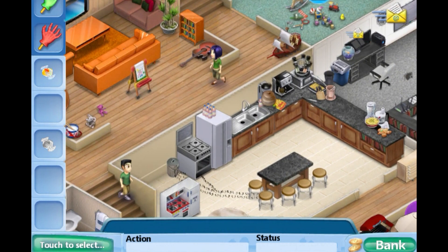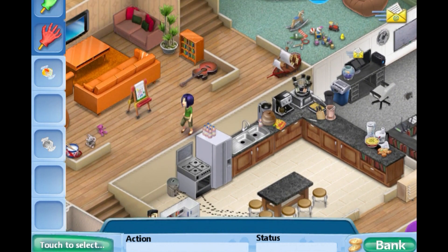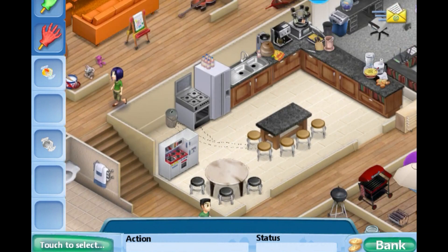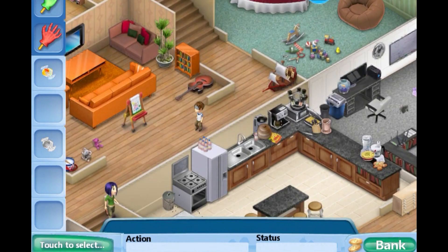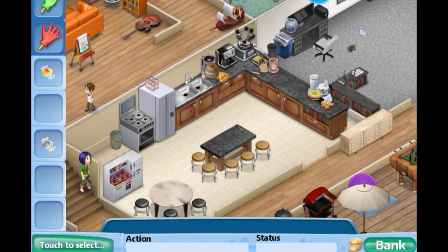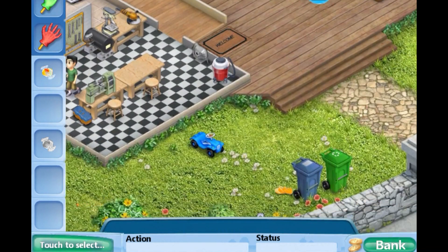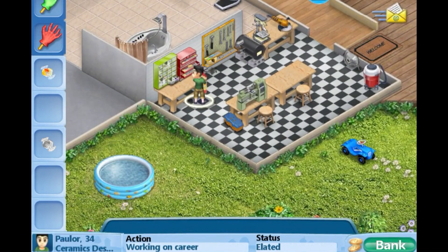So basically the point is you're supposed to drag your sim to this place, or drag this place to get the brown thing over here to create the cinnamon. I thought it almost worked — you're supposed to drag one of your sims...